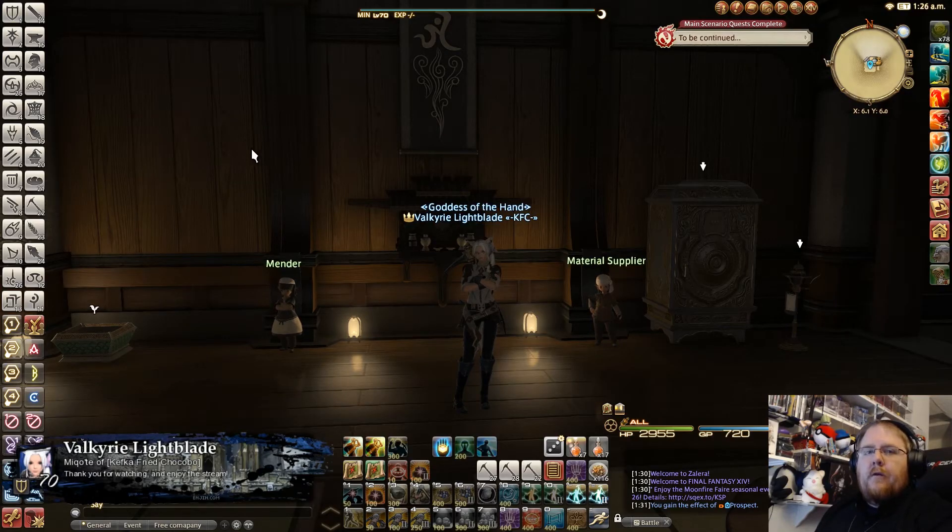What's going on guys, Douggernaut here. Today I'm going to be bringing you another video on gathering. We're going to be talking about overmelding and what materials to use in what slots to maximize the overmeld to get 1200 gathering and 1200 perception while still having over 700 GP, so you can get all of the legendary nodes — whether it's Titania logs or Palladium Ore.